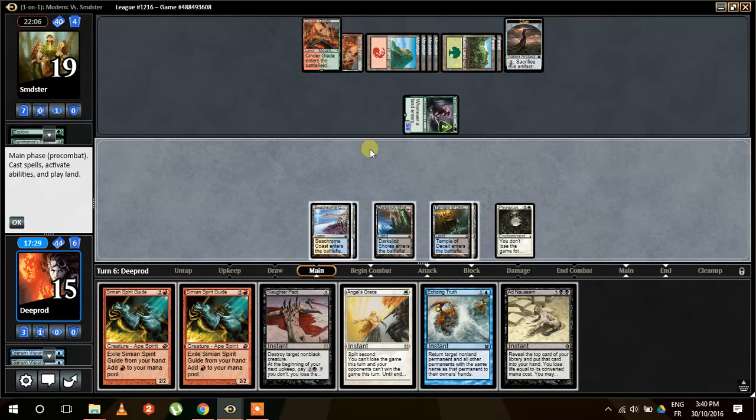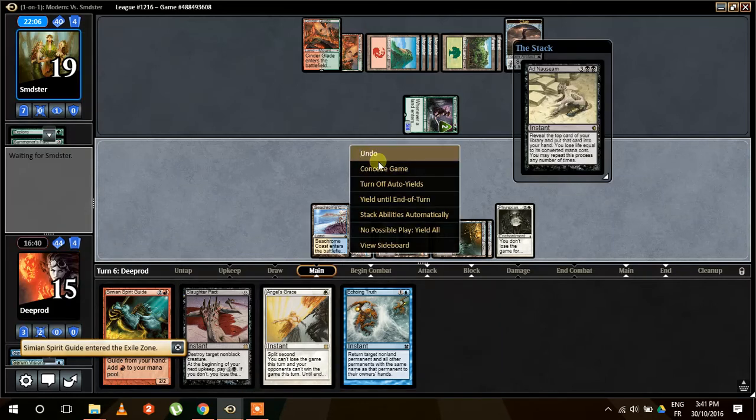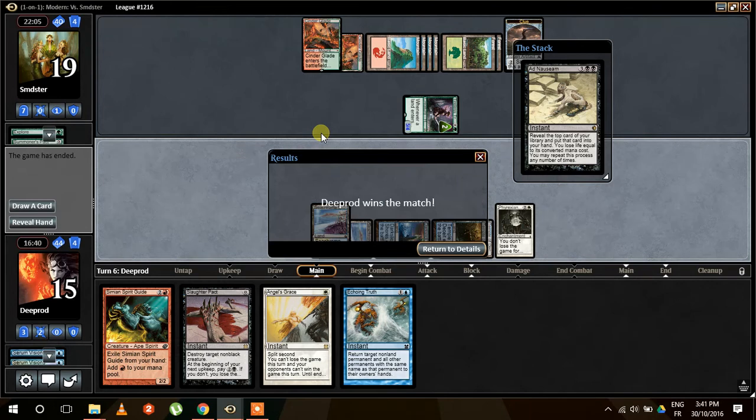He has only this. Maybe he has Nature's Claim and he's planning something. One big mistake we could do is tap five mana, cast Ad Nauseam and assume we win — then our opponent responds with something like destroying our Phyrexian Unlife. So what we could do is cast Ad Nauseam but keep a white mana, so if he does anything, we cast Angel's Grace. We exile Simian Spirit Guide and go for it — and he's conceding straight away. Thank you very much, it's always a little bit annoying to do the whole combo.